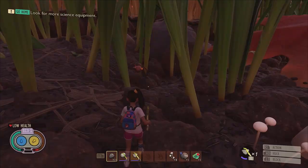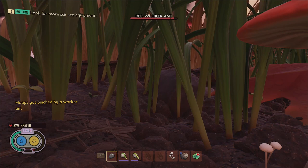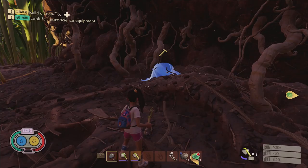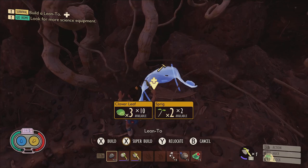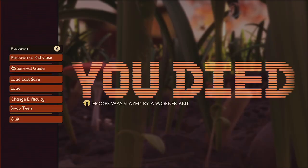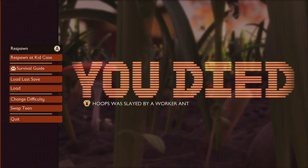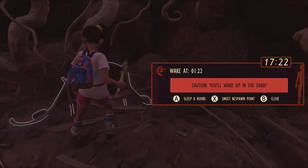Number 7: Let's discuss the respawn rules because those are important to understand if you want to avoid the frustration of having to trek across the entire yard to retrieve your dropped backpack. When you are defeated, you'll be given the option to respawn, or to respawn at the kids cave. Choosing to respawn at the kids cave will spawn you in at the starting point of the game, which is roughly located in the center of the lower yard. But if you choose to respawn, one of two things can happen. If you've used a lean to or a bed to reset your respawn point, then the respawn option will spawn you at your set position.